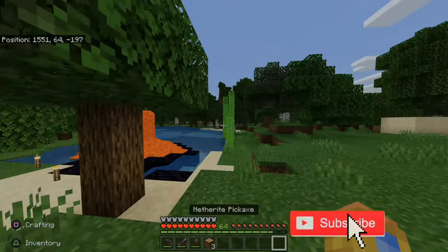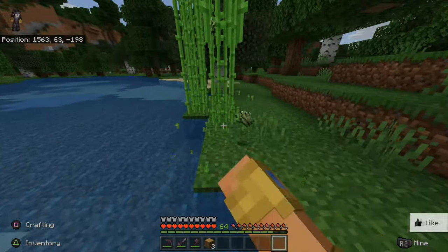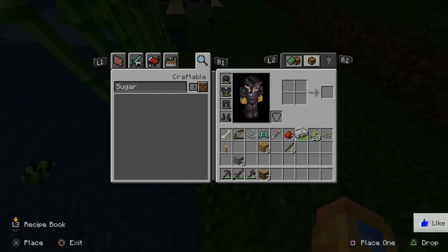Now let's go over here and collect nine sugarcane. Let's chop these up and collect them — we only need nine. In my inventory right now I have 20, so this should be enough.